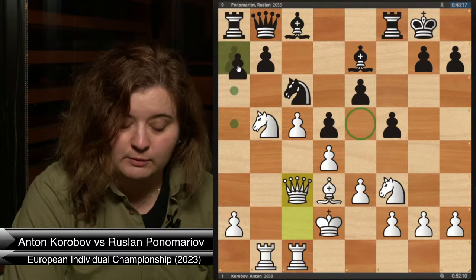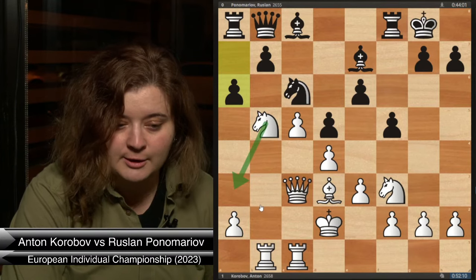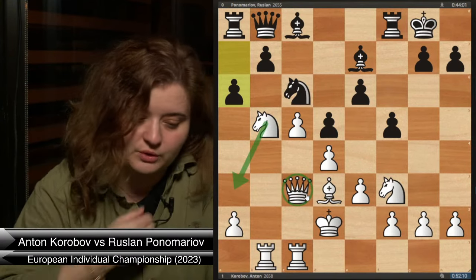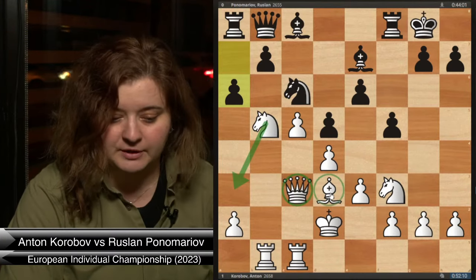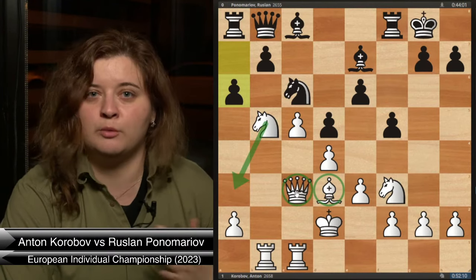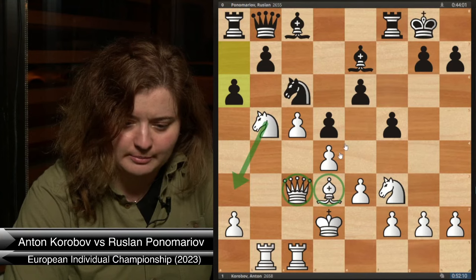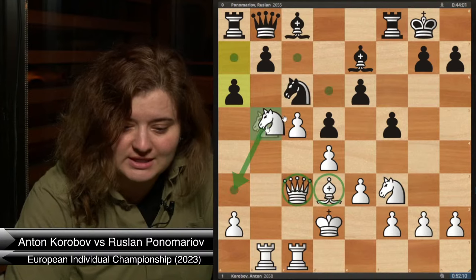Black played a6 to chase the knight back. But White didn't go to a3 — why would he when he can go to d6? When you only have one bishop left on the board, you want to place your queen on the opposite color. That's kind of what he did with this move as well.